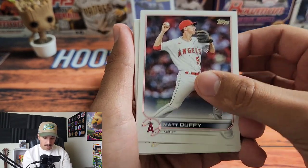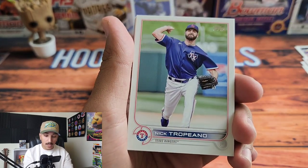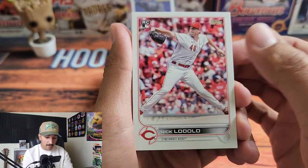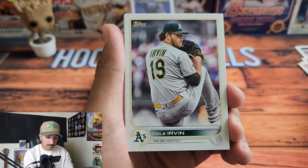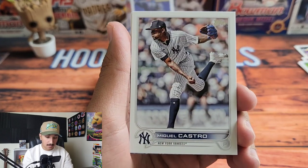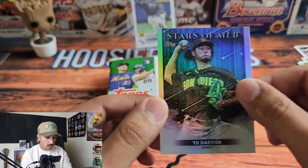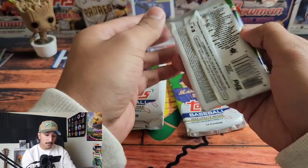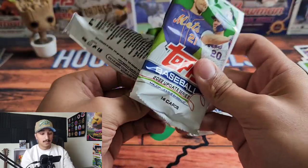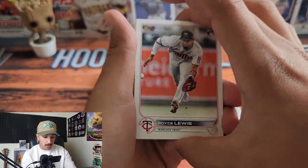Dylan Tate, Sean Manaea, Rylan Bannon Rookie Card for the Orioles, Matt Duffy, Seth Brown, Craig Kimbrel. Let me know if you've been able to find any of this yet — what's been your best pull so far? Nick Lodolo for the Reds, Cole Irvin, Luke Williams. I like how the rookie cards are nice and big in this series. Yu Darvish Stars of the MLB — he had a pretty good bounce-back year.